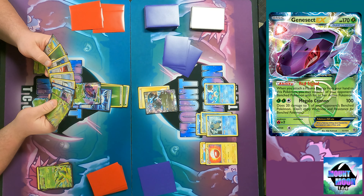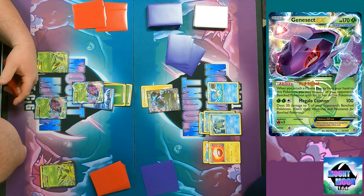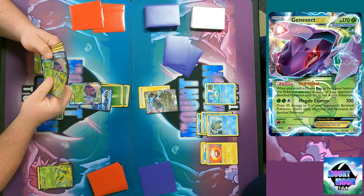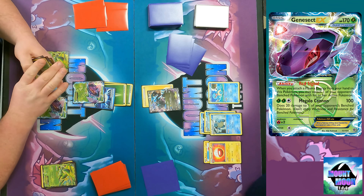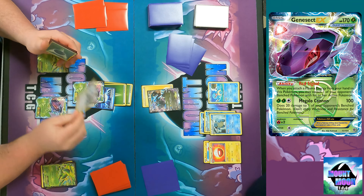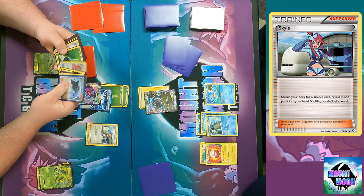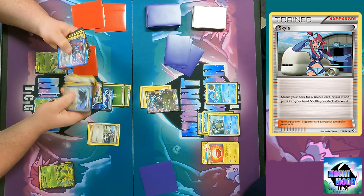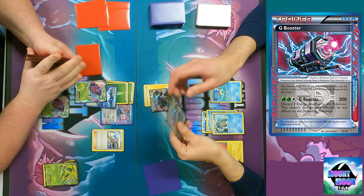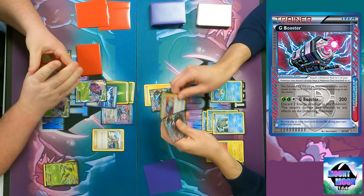It's a tricky spot for me — I have to somehow knock out this Black Kyurem, but Megalo Cannon only does 100 and Virizion doesn't do enough. I think this is the turn I do it. I play Skyla to find the trainer card I need, and there it is — G Booster. For three Energy it does 200 damage, discards two Energy attached to this Pokémon, and the attack's damage is not affected by any effects on the Defending Pokémon.